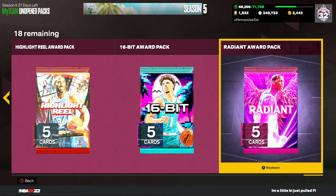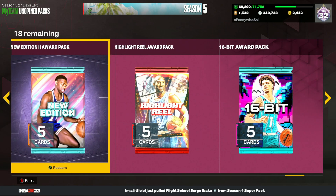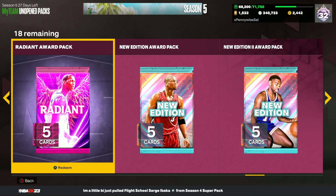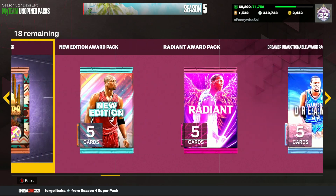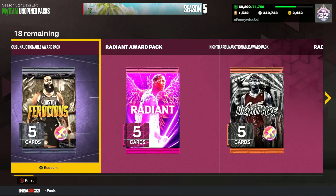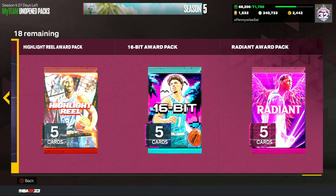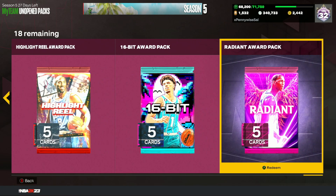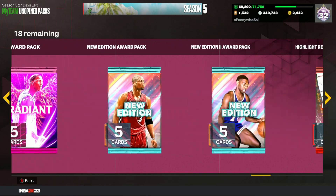In this video I'm going to be opening up tons of free promo packs in NBA 2K23 MyTeam. As you can see on my screen, I got some radiant packs, 16-bit packs, highlight reel, new edition, more radiant packs, ice, fire, transcendent, main event, dreamer, radiant, new edition, pioneers, radiant, nightmare, radiant, and ferocious as well. I'll be opening up these 18 promo packs to see what we can pull, and at the end of the video I'll show you how to get these packs completely free.